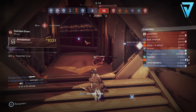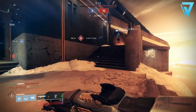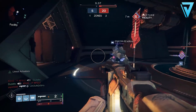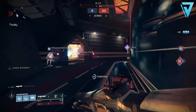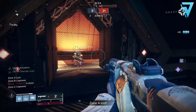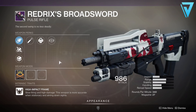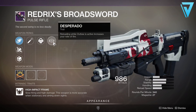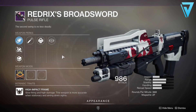The final archetype getting a pass in Season 11 is high-impact pulse rifles. These are underused in the Crucible — they have a very fast optimal time-to-kill but it's hard to achieve, so Bungie have decided to soften that a little. High-impact pulse rifle damage per bullet will go from 21 to 22 — a subtle change meaning instead of needing six crits, you'll now only need five crits and one body shot to kill a guardian in PvP across most resilience values. With that in mind, Redrix's Broadsword is lined up to be an absolute monster in the Crucible come Season 11, so be sure to complete the quest and get one with Outlaw and Desperado before next season starts.